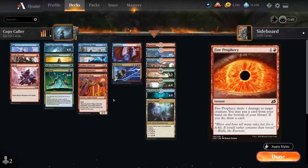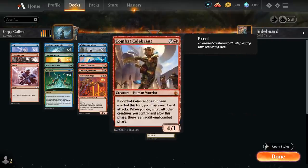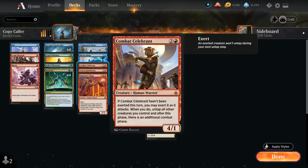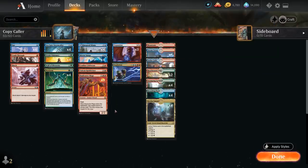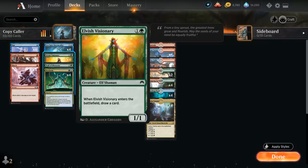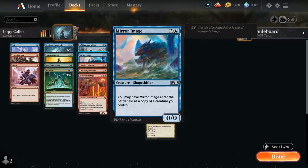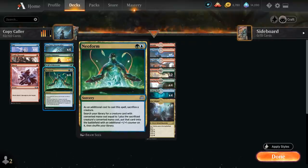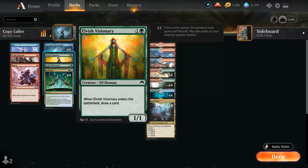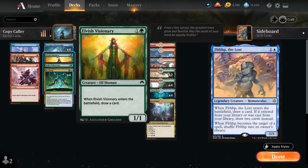We also have a full playset of Shock for interaction — it can take out a Soulfire Grand Master from Aura decks or a key Goblin to prevent dying on turn 3. We could also consider Fire Prophecy as a two-mana removal spell that can shuffle drawn combo pieces like Rubblefort or Commod Celebrant back to the bottom. That's why we're only playing one copy of each — minimizing the chance of drawing them — though playing two copies would make the combo more reliable at the cost of drawing them more.